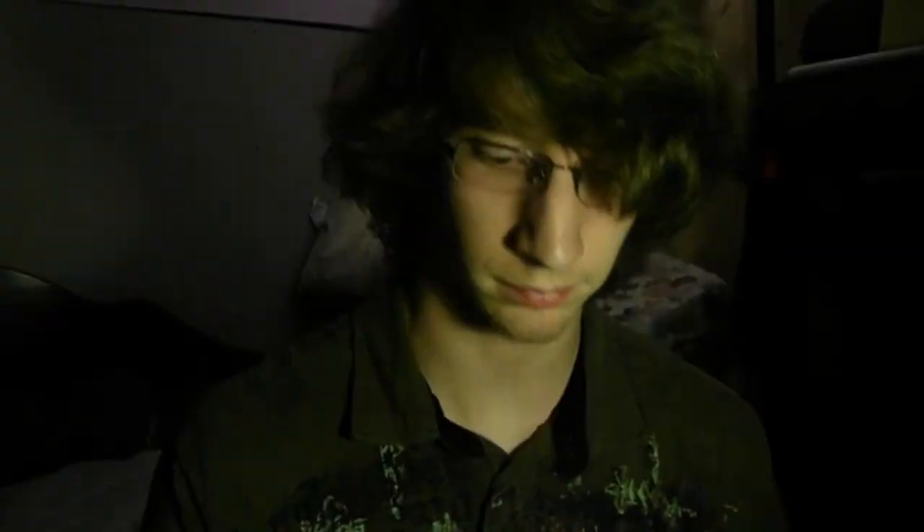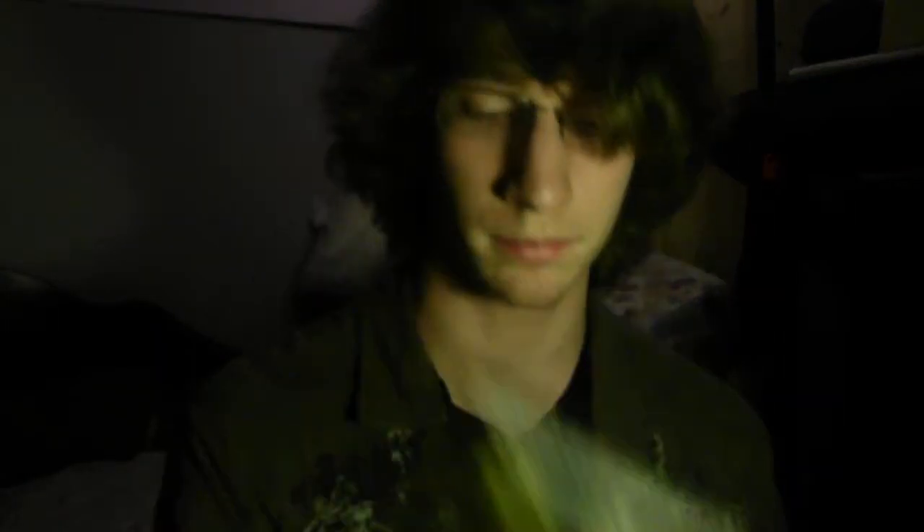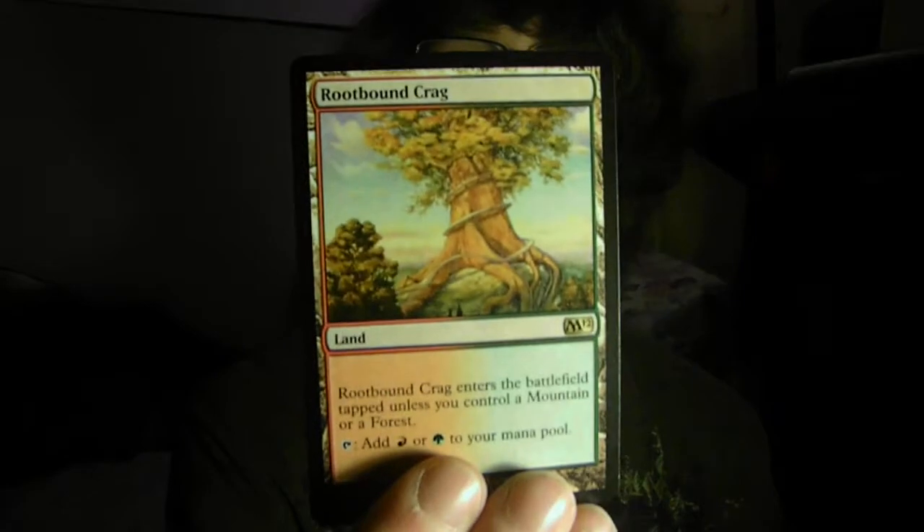Vengeful Pharaoh. Zuri's Vengeance — two of those. Two Mana Barbs. Mesa Enchantress. Honor of the Pure. Skinshifter. Elvish Archdruid. Sun Petal Grove.